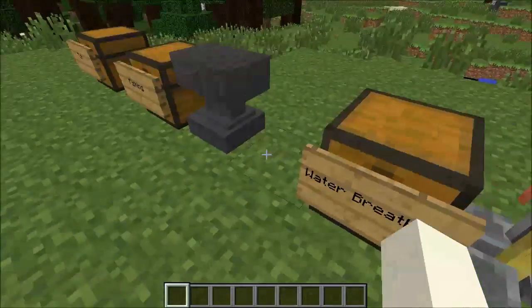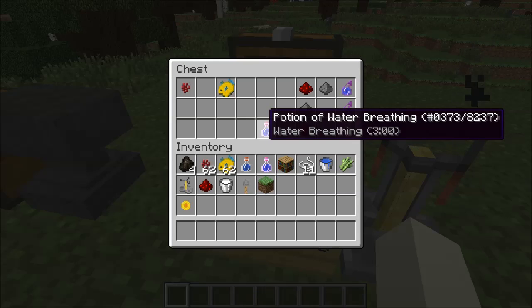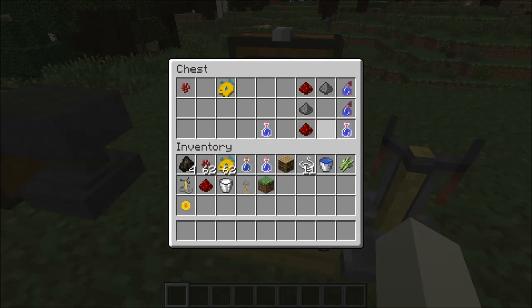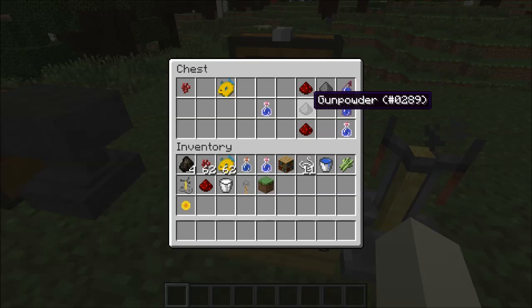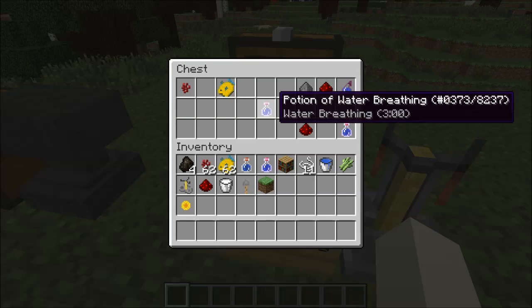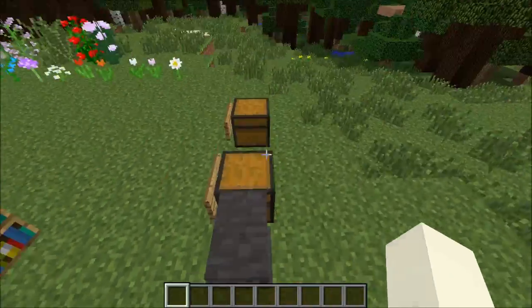They also added a water breathing potion, which is very useful. Here's the brewing recipe: first you add your nether wart, like always, then add nether wart to the water bottles. Your ingredient is going to be a puffer fish. After that you get a three-minute potion of water breathing. You can add redstone to make it eight minutes, or gunpowder to make it two minutes fifteen seconds. You can add gunpowder and redstone after to make a water breathing potion of six minutes.